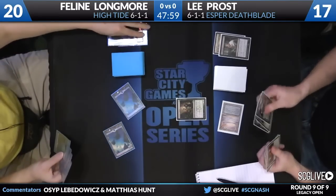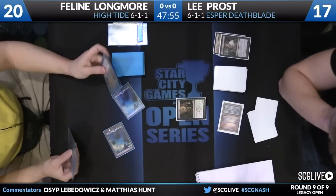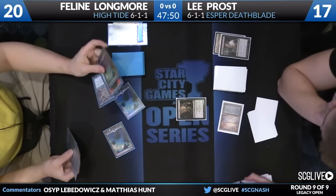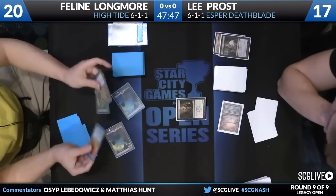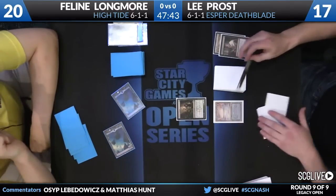Lee misses a land drop, but he does have a Deathrite Shaman, so he will be able to generate two mana next turn if it stays in play. Feline casts a Ponder, which reveals Time Spiral, Force of Will, and another island. We're going to keep all those cards and draw an island for the turn.